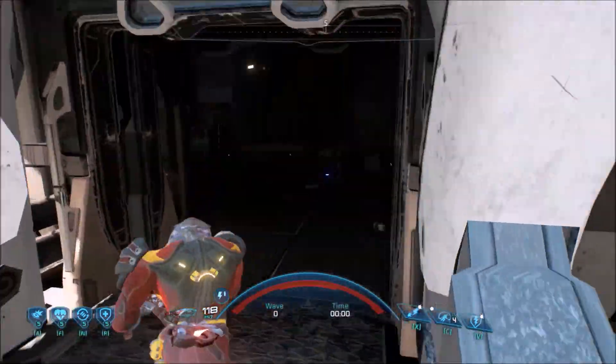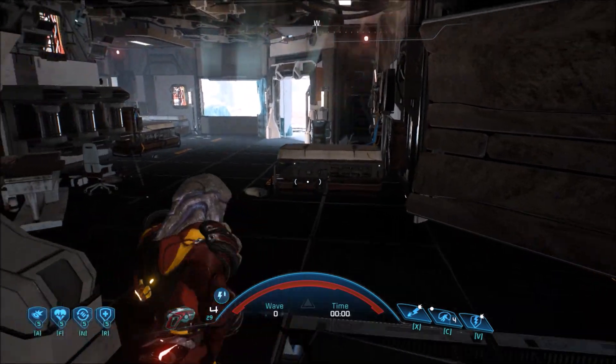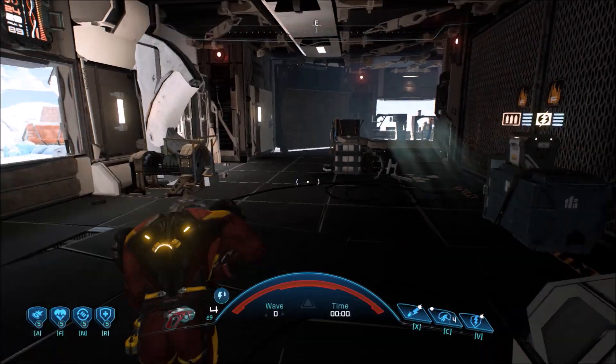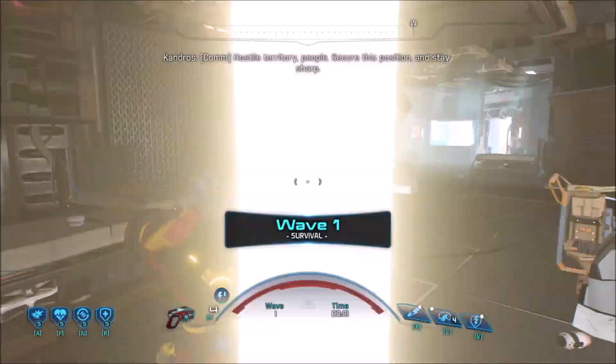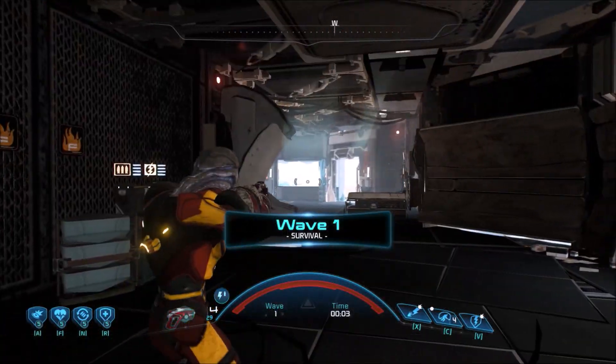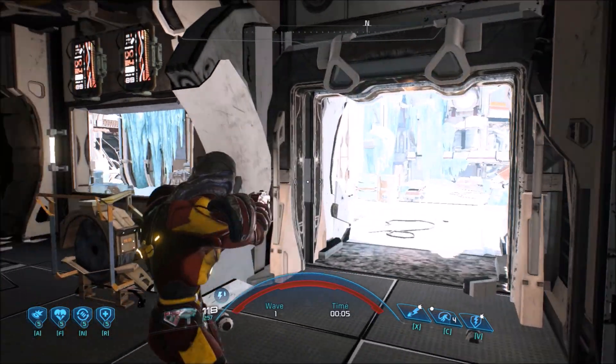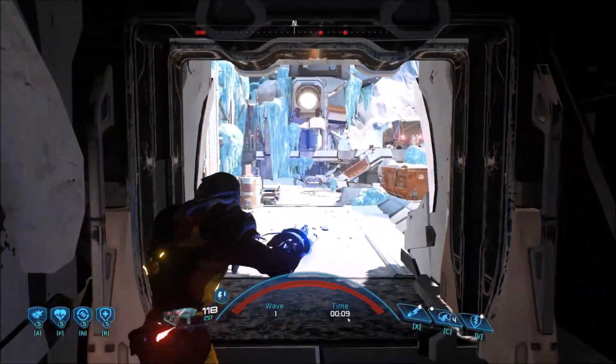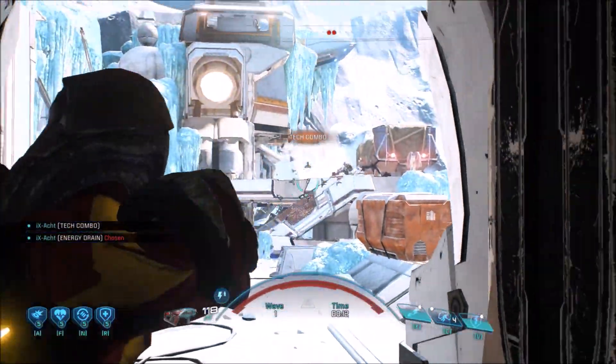Basically if I want to speedrun the thing, I cannot die on this mission — this is one life to live, so I cannot die at all. But that doesn't mean I don't have to take risks. At the very beginning I stay in this building, but I could have gone anywhere else.